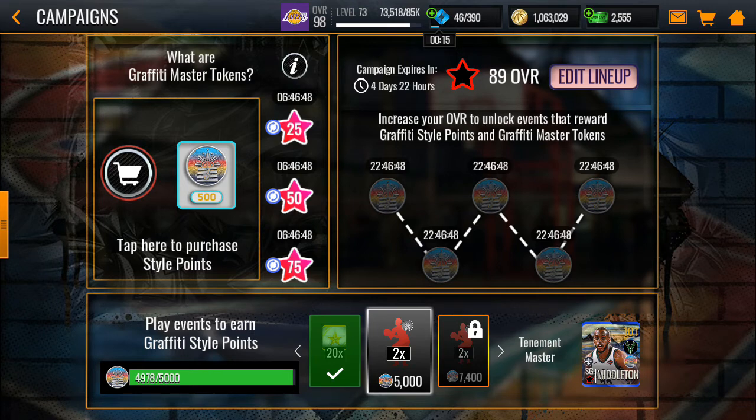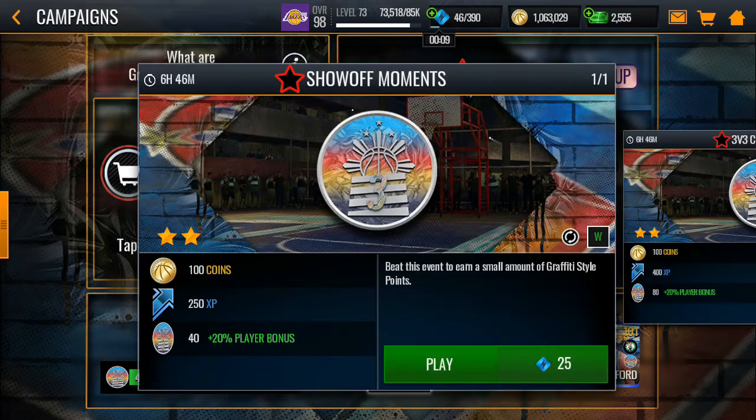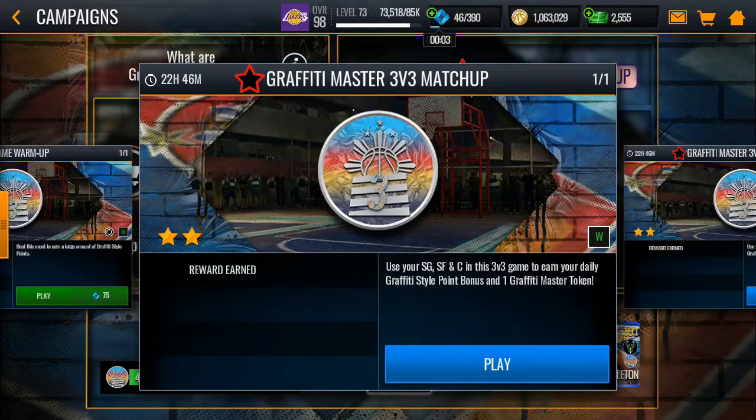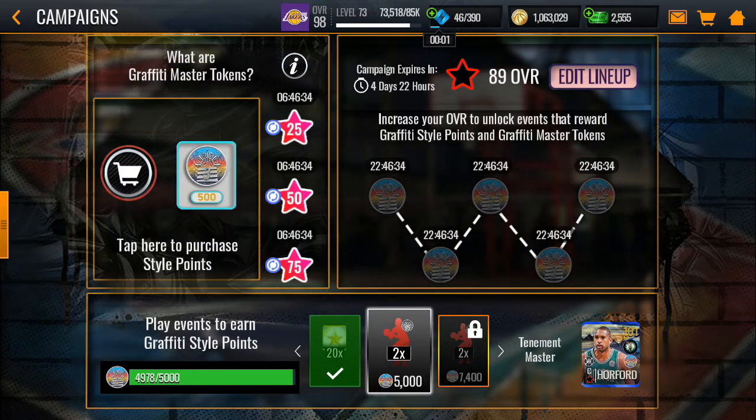I already did the campaign, so you can see I already used all my stamina. We have the 25 stamina event and the 50 stamina event — these two give you a first-win bonus, so it's pretty good. You also get five free love events which are free stamina, so you don't have to spend anything there.